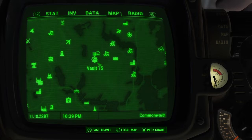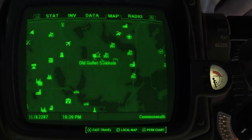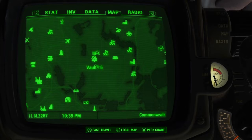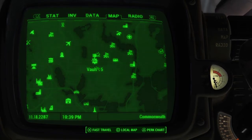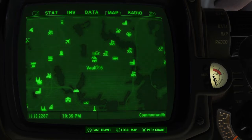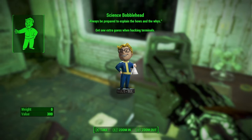The next bobblehead can be gotten at Vault 75, right next to the old gullet sinkhole. To get to Vault 75 you do have to go a little south of the sinkhole into Malden Middle School and go into the basement. You'll get a quest for the vault specifically which will guide you through it, as you'll have to find specific key cards to access certain areas. You just need to get the lab key card which leads you to the admin key card, and right when you can get the admin key card you'll be in a room where you take out a guy who has it - and right on the desk you'll find the Science Bobblehead.